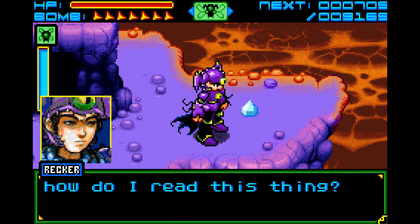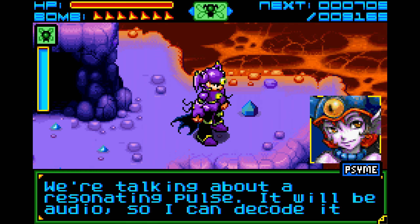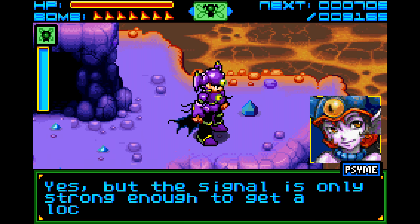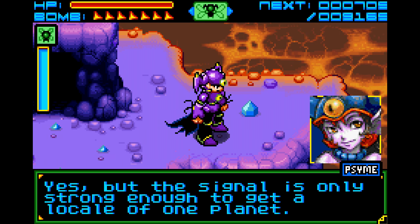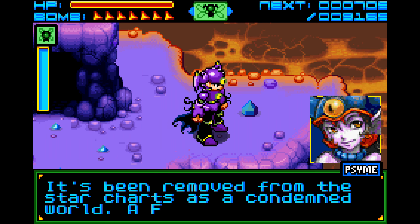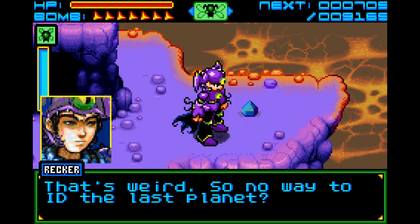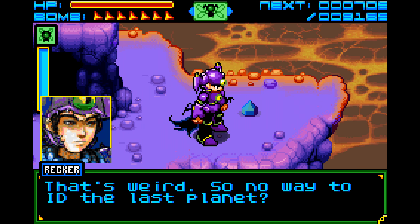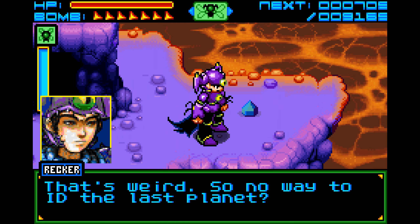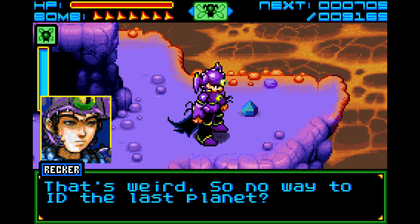How do I read this thing? We're talking about a resonating pulse - it'll be audio, so I can decode it from here. Are you picking up anything? Yes, but the signal is only strong enough to get a local on one planet. But something's wrong - it's been removed from the star charts as a condemned world. A forgotten planet. Let me guess - it's called Forgotten Planet? Isn't that like a sci-fi movie or series?